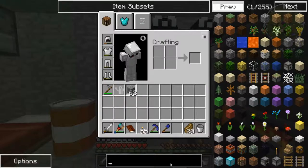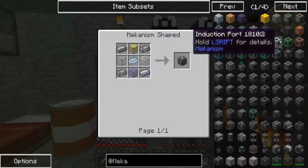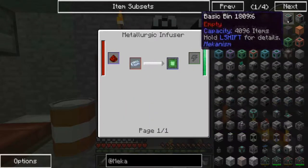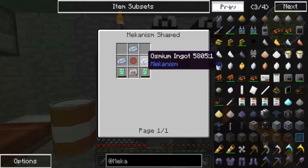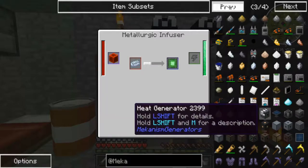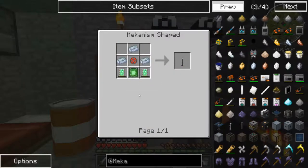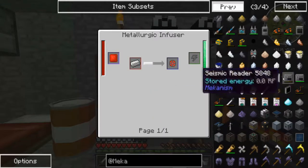No more screwing around — time to get into Mekanism. We have steel. Now I know one of the first things we're gonna need is a Metallurgic Infuser. We're gonna need power though. Either way, we need a Metallurgic Infuser and I don't know how we're going to power it. There's no way around it — I need a quick sort of power generator.